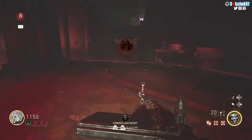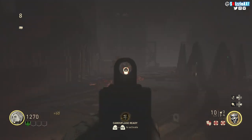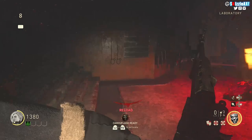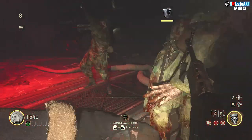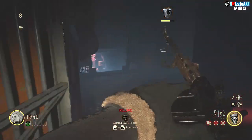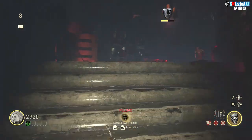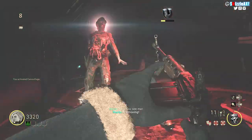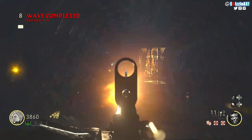Press square on PlayStation, X on Xbox, or F on PC to move that machine to another area. Once it's moving, you'll see a glowing circle on the ground. You need to be there and make sure zombies get inside that circle — don't kill them until they're inside, then kill them to collect their souls.